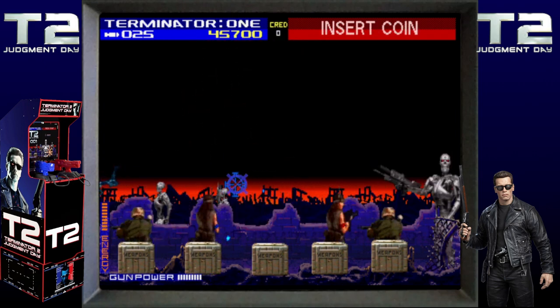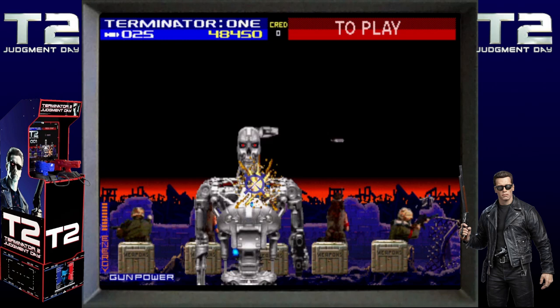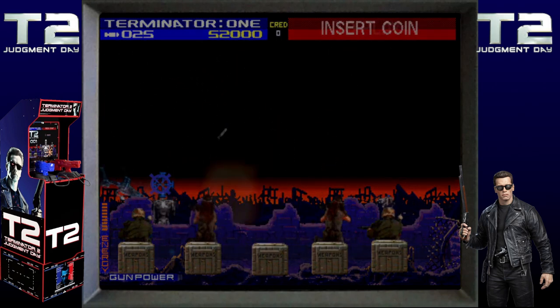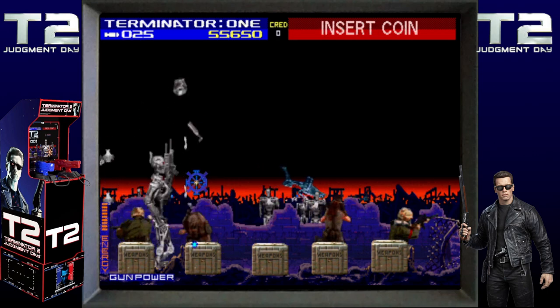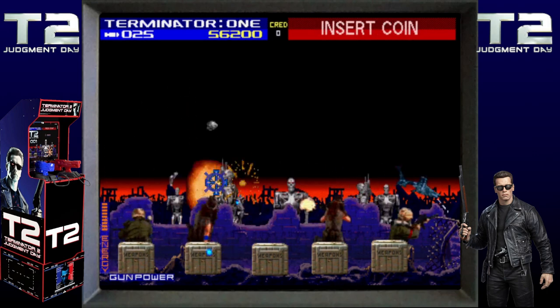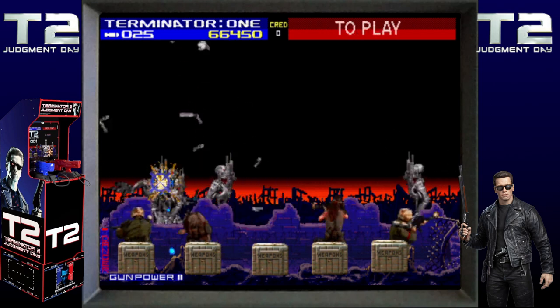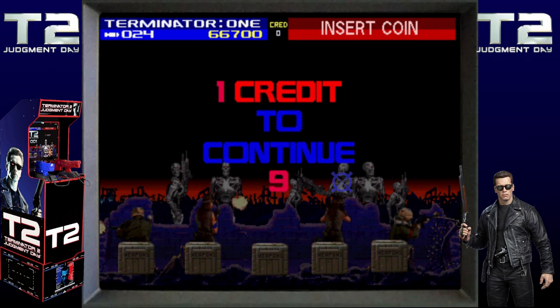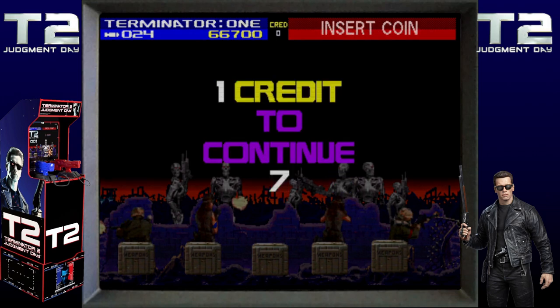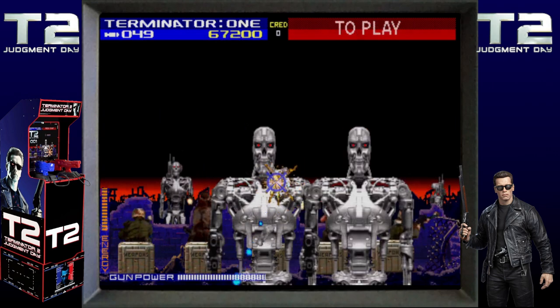If the player loses John in the third, sixth, or seventh stages, they must start that stage over from the beginning and suffer a severe health penalty. A machine gun that fires automatically as long as the trigger is pulled is the player's main weapon. A secondary weapon can be fired by depressing a side button. Gun ammo is unlimited, but as you fire repeatedly, an on-screen power gauge slowly depletes, slowing the rate of fire. When the gun trigger is let go, the gauge gradually refills.